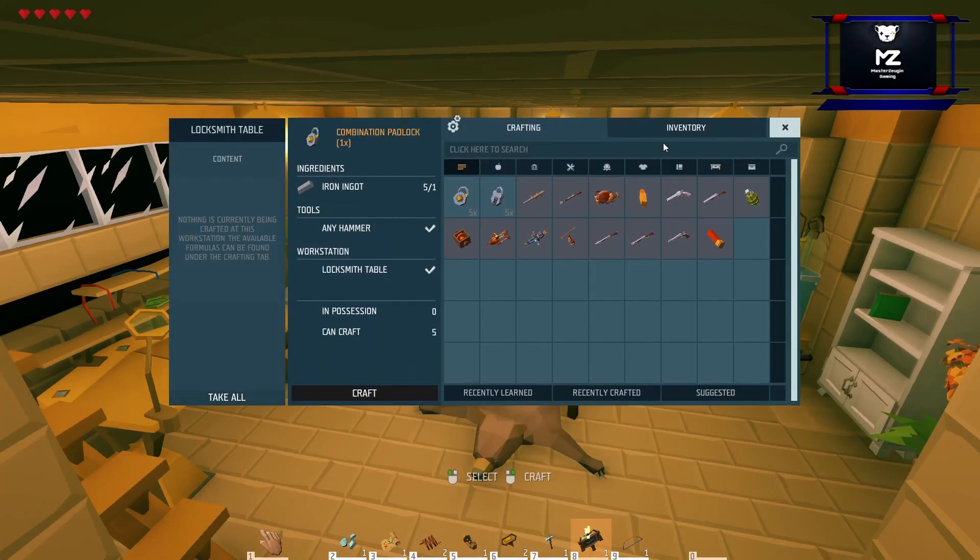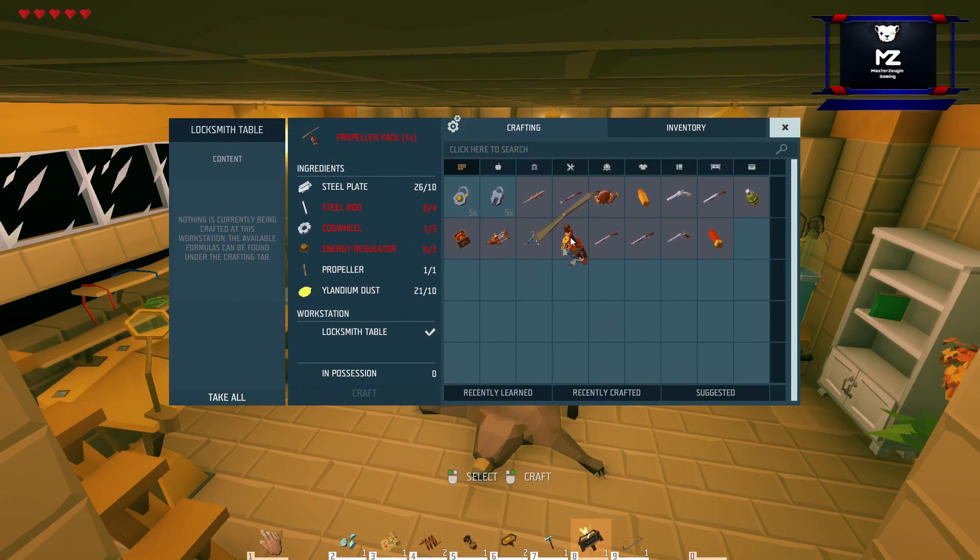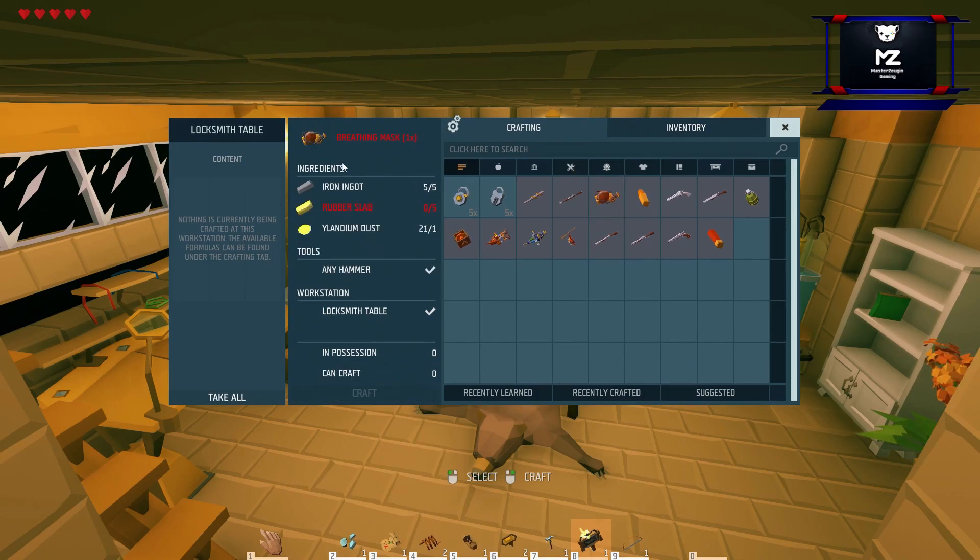So we're going to stick to this — today we're going to plant it. And I'll show you so obviously how this works today, because look, this is all new. You press on your item and it says what you need — we're going to need some steel rods and some energy regulator. And this is how easy it works now.